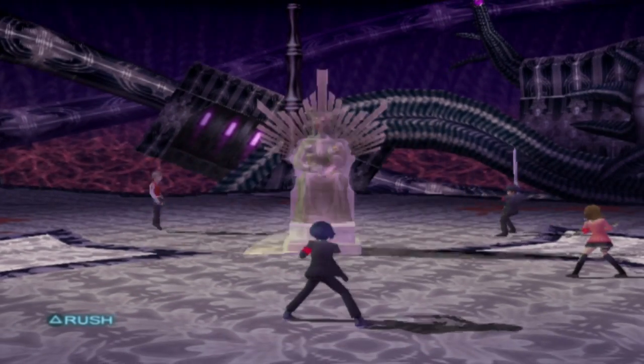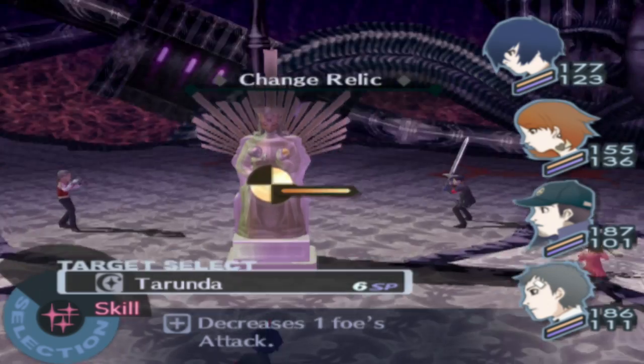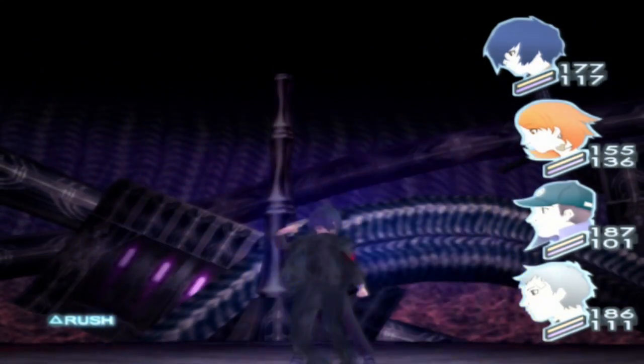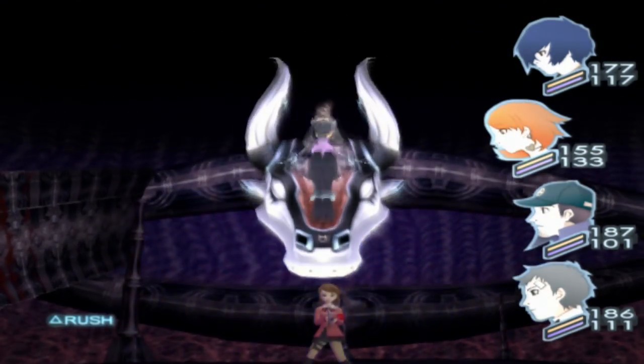It's the Change Relic — the Empress Tartarus Guardian. You haven't noticed yet, but we fought Priestess, we fought Chariot, and I don't think we fought Magician yet. So this is the next one: the Empress.